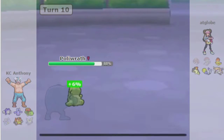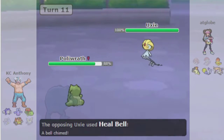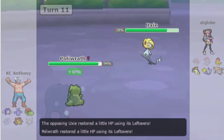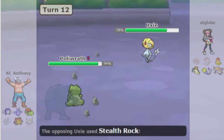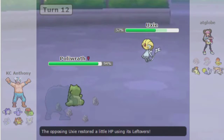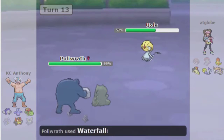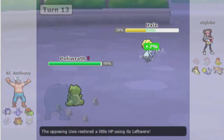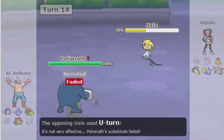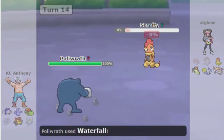Here he makes a play that doesn't make sense — I think it must have been a misclick or misunderstanding. He goes for Heal Bell; I think he thought his Scrafty was burned instead of his Escavalier, because I thought it was burned at the time too. Then I'm kind of realizing either he doesn't have anything to hit me or he's going for a long game with Stealth Rock. But then he reveals U-Turn, showing me his full moveset, and sacks off the Scrafty.